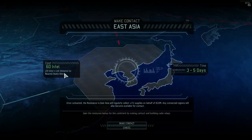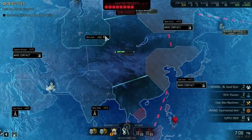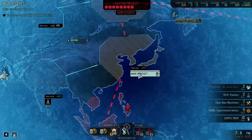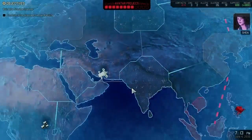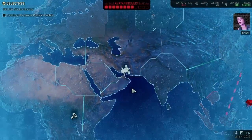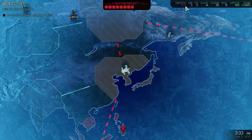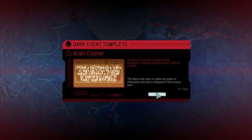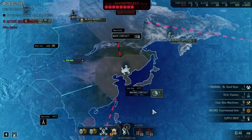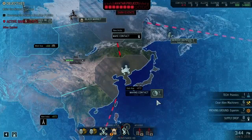Data intel, link distance to nearest radio relay. Where is the nearest radio relay? It's over here. We have plenty of intel, I think. That's going to make it even harder to make more connections.